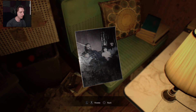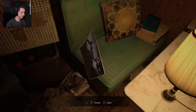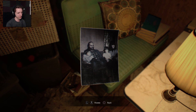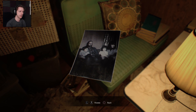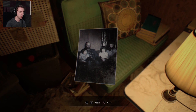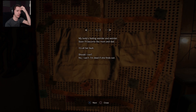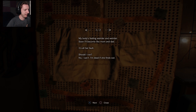There's this friggin' family again — I hate all of you. It's too late for them. This doesn't add up though — look at them all. The husband, wife, and the son, and an unaccounted-for daughter. Does she look like that younger doll that I found when I saw the Mia figurine? Was that her? My body's feeling weirder and weirder. Soon I'll become like mom and dad. It's all her fault. Should I run? No, I can't — I'm dead if she finds out.